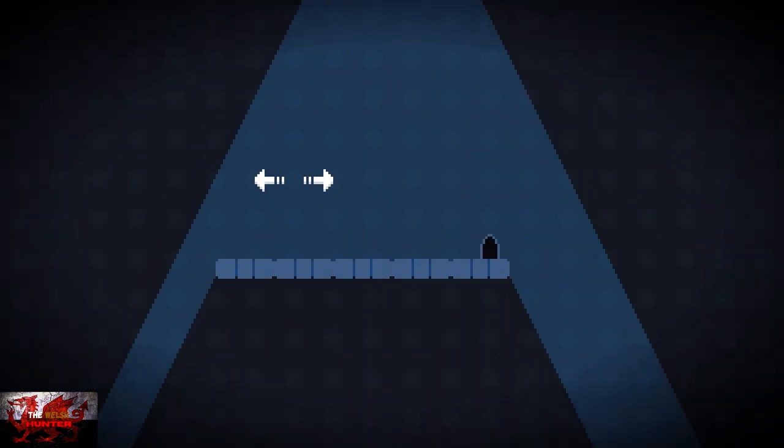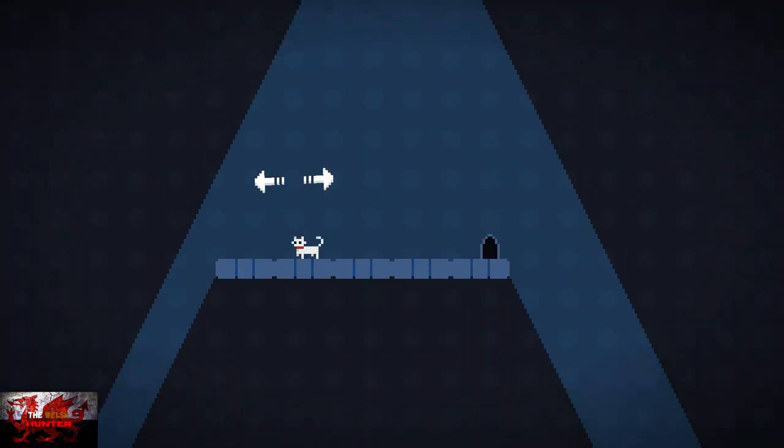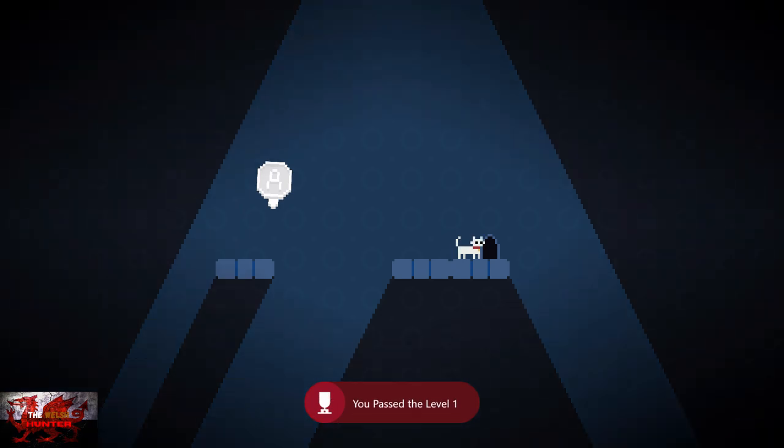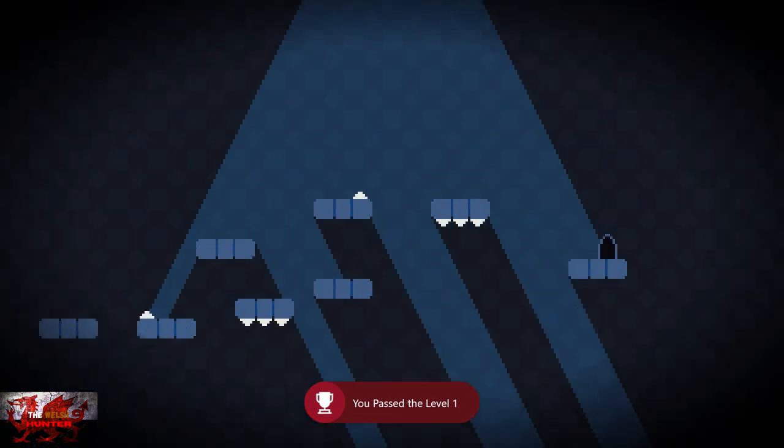Controls are obviously simple as always — left and right on the left stick, press the A button to jump, and that's about it. To beat the levels we just have to go through the door. The A button of course to jump, so jump over to the other side. It doesn't really jump far, so keep that in mind.